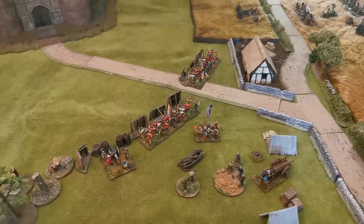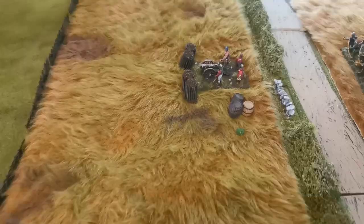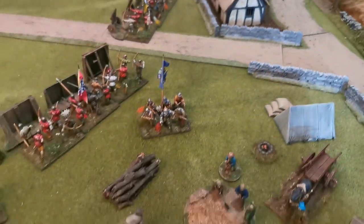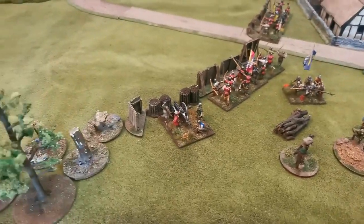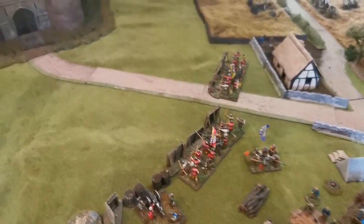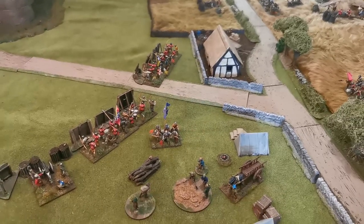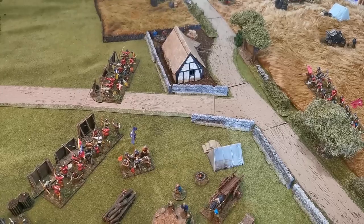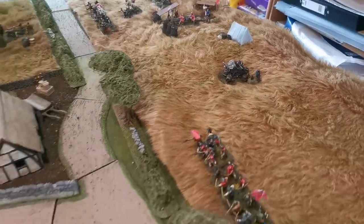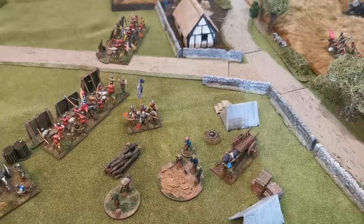Robin has six potential objectives: each of the cannons — one, two, three, and the bombard, four cannons total — plus the big stash of supplies up on the hill, and the laborers who are making siege works by chopping down trees to create entrenchments and breastworks. Robin wins if he destroys his selected cannon objective, or ends his turn in base-to-base contact with the supplies or laborers, with no enemy units nearby.